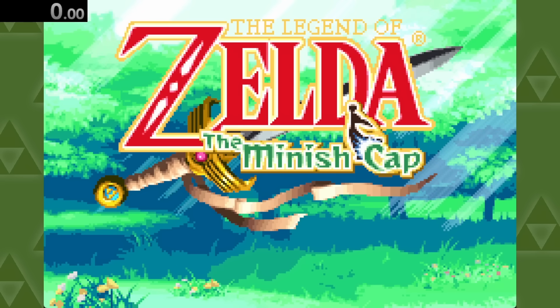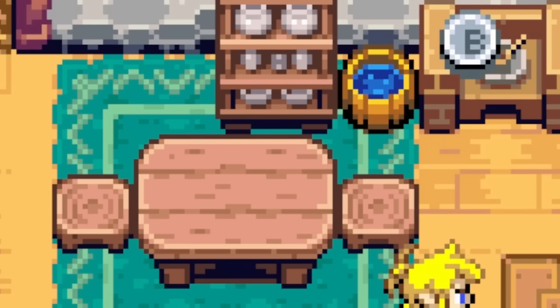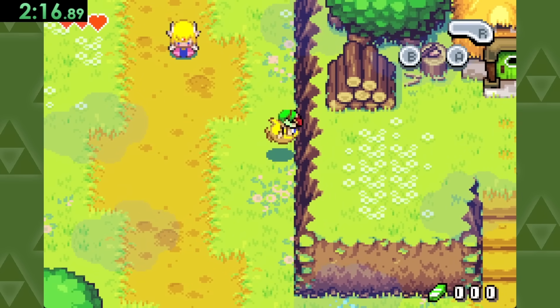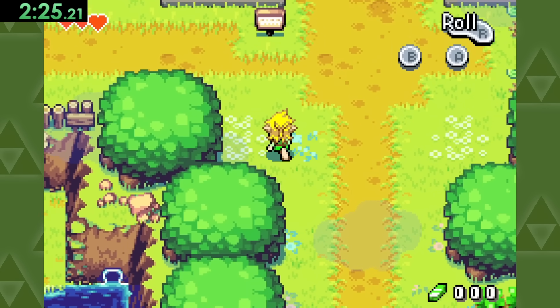Next up we've got the Minish Cap, where unfortunately we can't touch this bucket water. So we'll just head over here, say goodbye to Grandpa, and go outside to meet up with Zelda. And actually, Zelda, you go on ahead — I'll be right behind you.